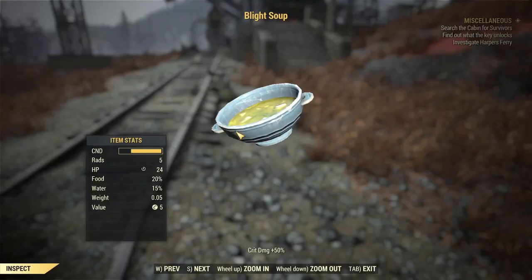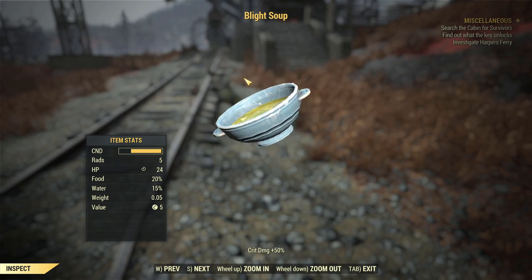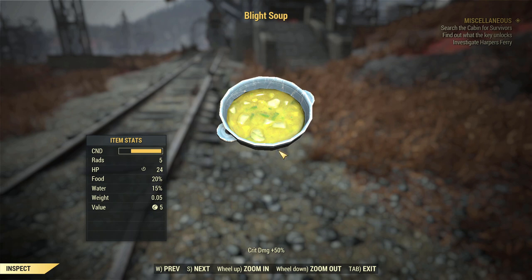The next buff I'd recommend is Blight Soup, which gives additional crit damage. It works in tandem with the Herbivore mutation perk, so you get a little bit more out of it with Herbivore than you would with Carnivore or neither.